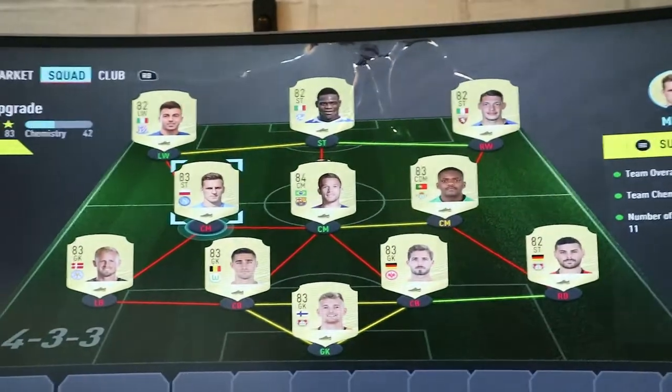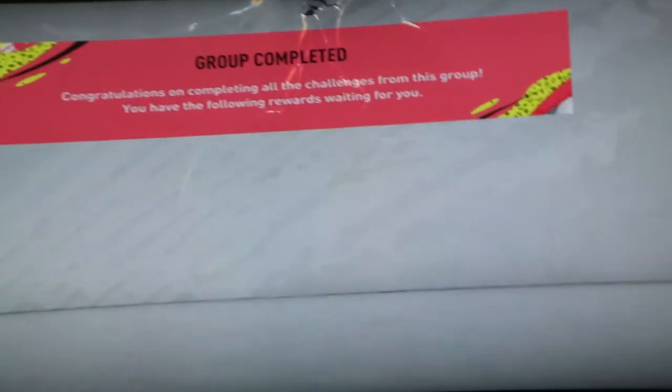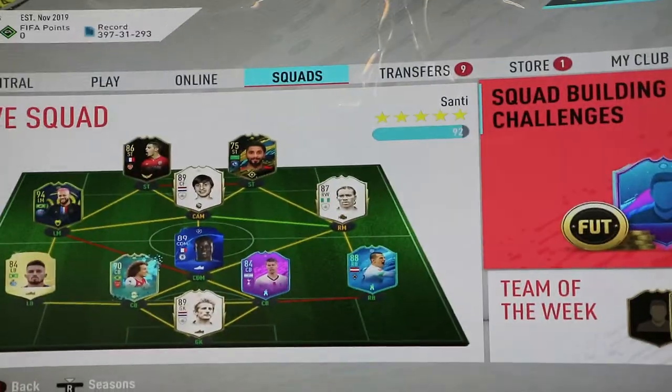I'm going to do a Team of the Week upgrade - why not? This is what I'm submitting, probably costing me about 15-16k. We've done about four of these already. I think the best card I've got is Madison, then I've got Atal - I forgot what he's called - but he plays out front and he's a beast. I don't really regret it.